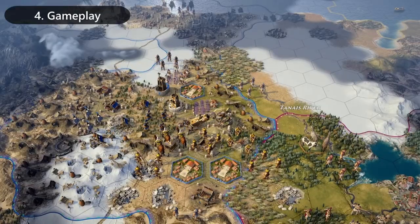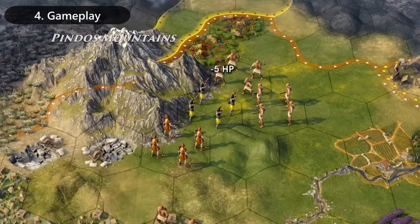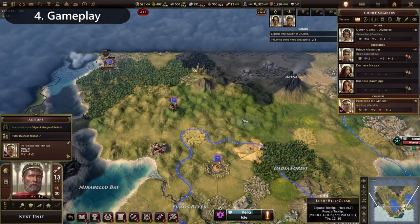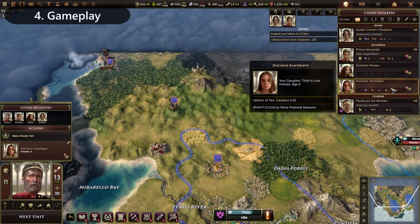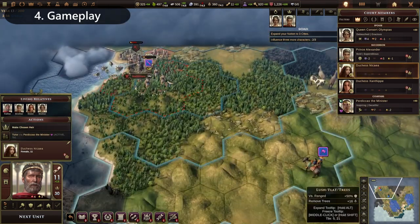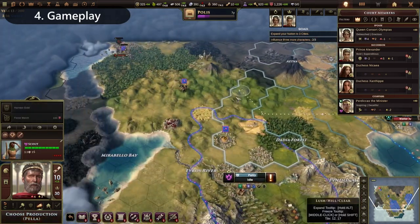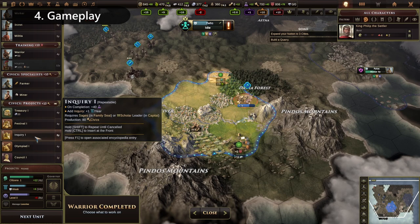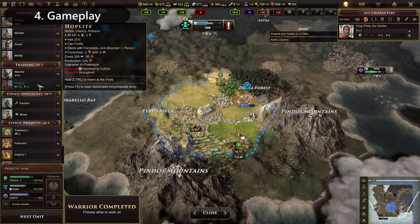That said, although Old World is a more in-depth incarnation of past 4X and grand strategy games, it inadvertently inherits some of the genre's biggest and most painful drawbacks. First and foremost is the tedious endgame management, when you have too many units, cities, and political events to oversee. In addition, the large maps and oversaturation of things happening on screen, combined with an unfortunately over-detailed UI, absolutely bog the game down towards the end.